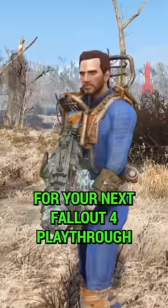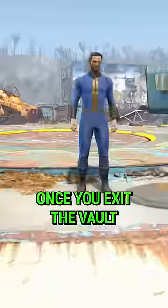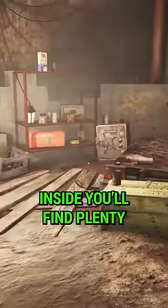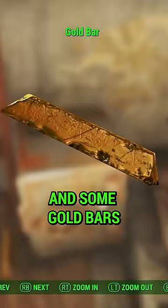Here are three early tips for your next Fallout 4 playthrough. Once you exit the vault, head straight into Sanctuary to the Root Cellar. Inside, you'll find plenty of starting food and some gold bars.